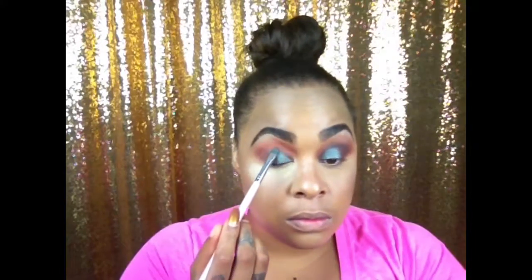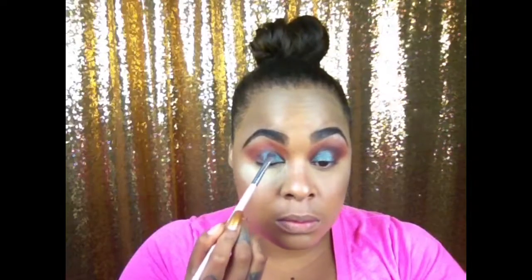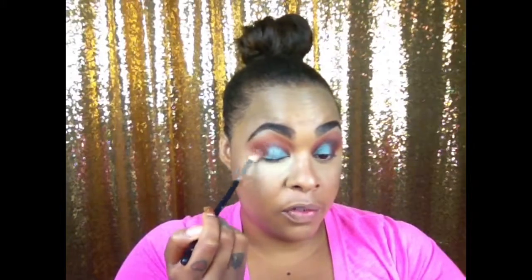If you use the Fix+ spray it just helps the pigment transfer to your lid more smoothly without as much fallout — you may have some but not as much. I'm packing this on my lid from this area over. Then with the brush used for Red Ochre — no extra product — I'm just going to buff it in, because you always want everything to look seamless. It's already looking really good.